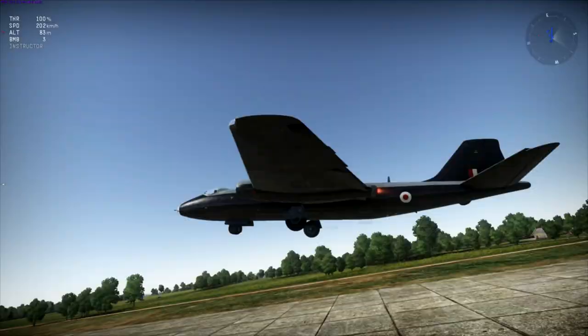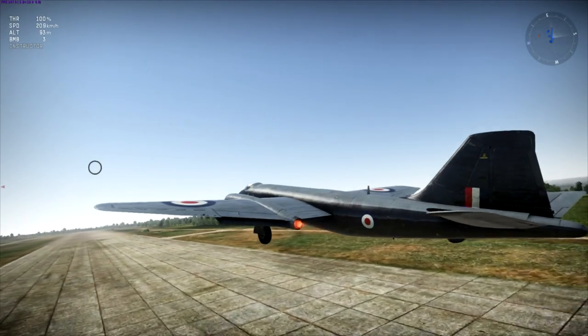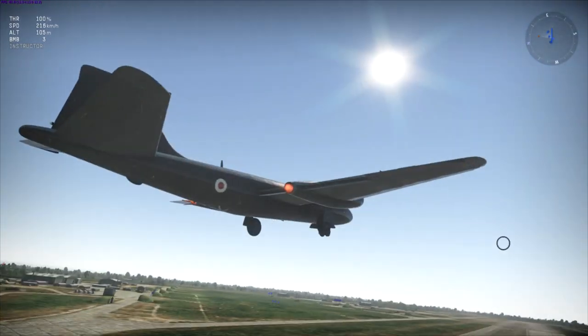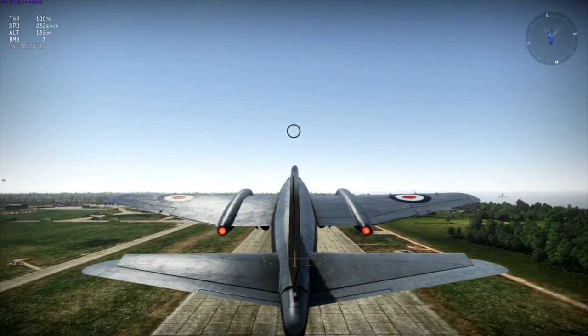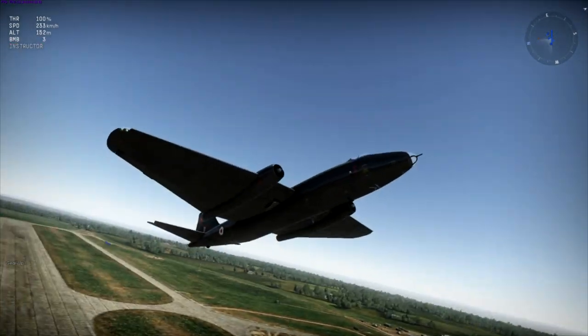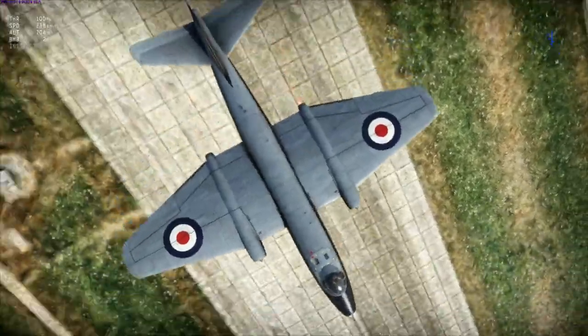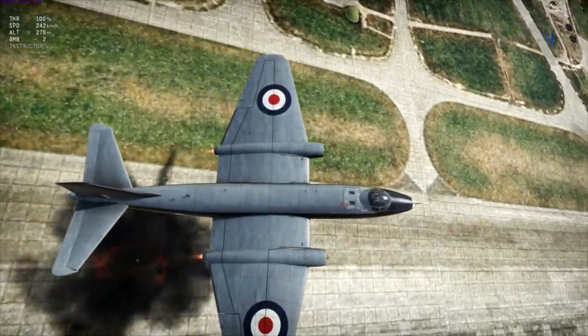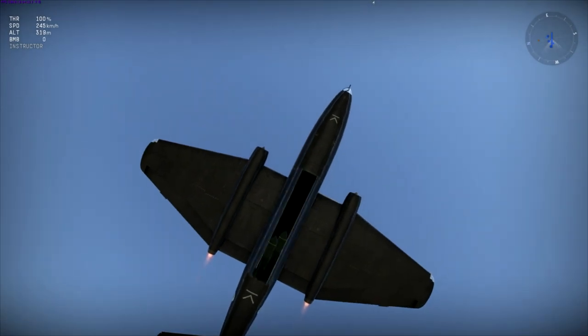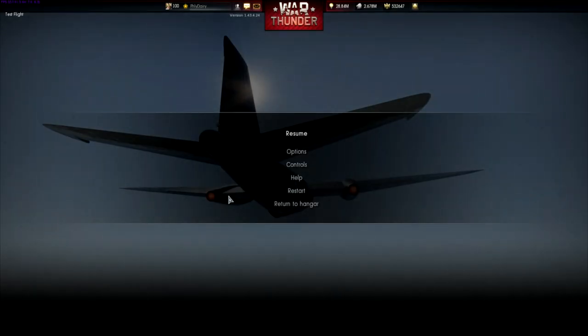Almost smacked my tail on takeoff — that would not have been good. As you can see it has a little skid in the back when that happens, which is a pretty cool detail they added. There it goes — look at it, it's so beautiful. It's a barrel bomb and then two 1,000-pounders — great bomb load, that's gonna be epic to use.